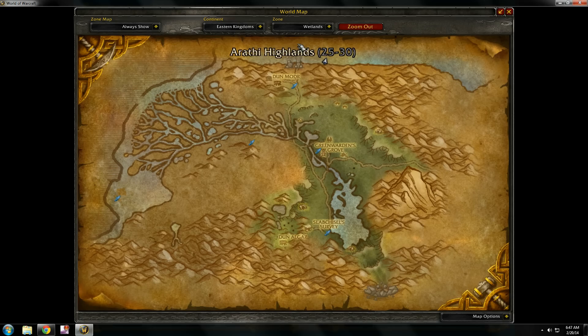From Wetlands to Arathi Highlands. You might hit that invisible wall, so you might have to go around here. Some of these zones have unflyable little areas. I'm not too sure if this one does — I'll check when I fly out, but if you know, leave me a comment.